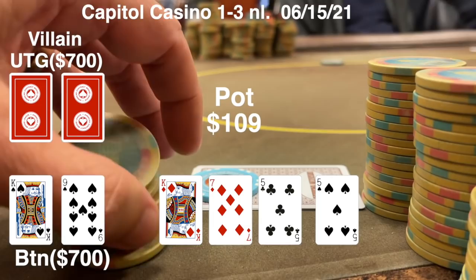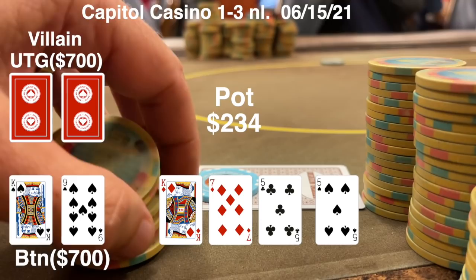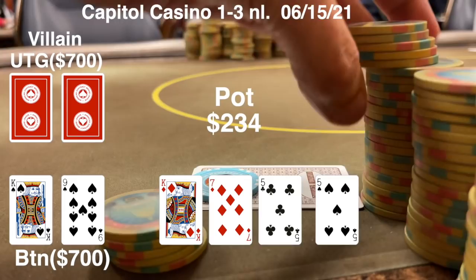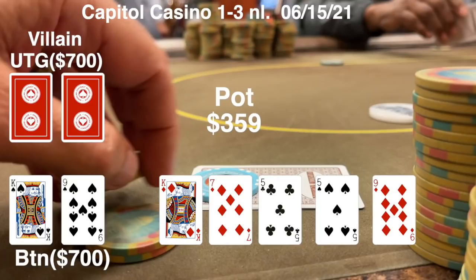Looking back on this, I think I'm supposed to find a fold here, even though my whole plan was to have him fire into me. He would do this with a king, with a five, and with a seven. He might even do this with a flush draw. I put in the call after the other player folds and we go to a river card, which is probably the best card I can catch - a nine of diamonds.